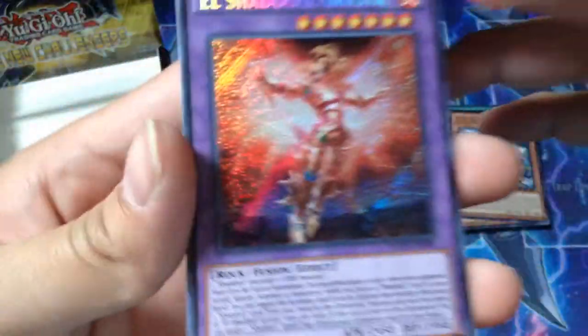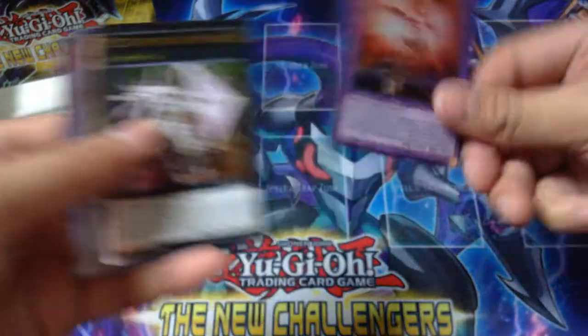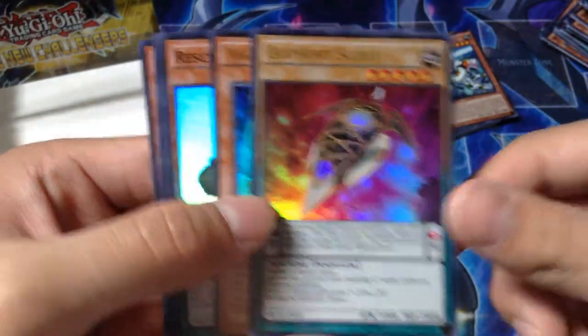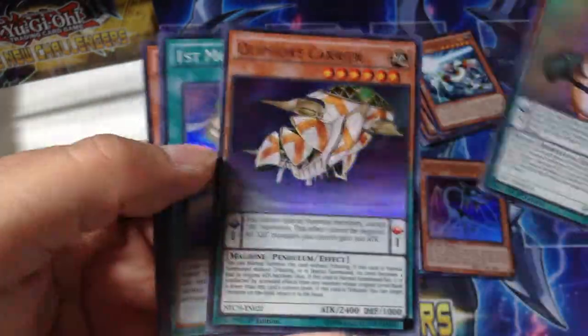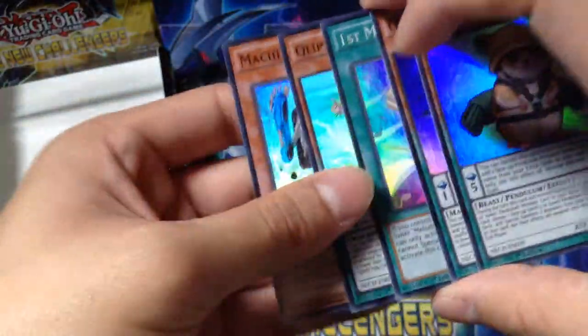Secret Rares: we got El Shadal Gristia — really awesome. Ultimate Rares: Stellar Knight Triver or Driver, Pullport Scout, Knight Dragalich — not the best card. Super Rares: Rescue Ramster Carrier, First Movement Solo, Helix, and Machina Megaform. Thank you guys for watching, enjoy this video. Check out my channel for more Yu-Gi-Oh! videos — I will be uploading box number three. I'll see you guys later in the next video.